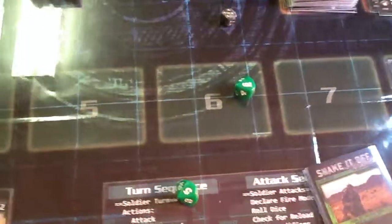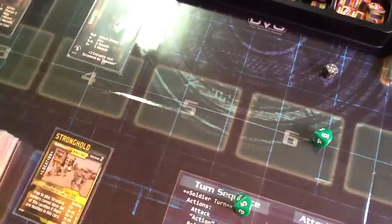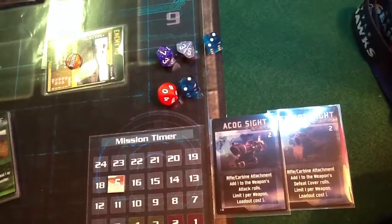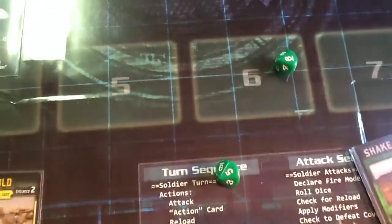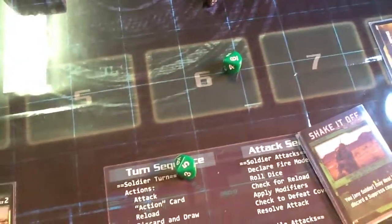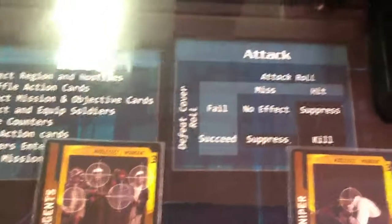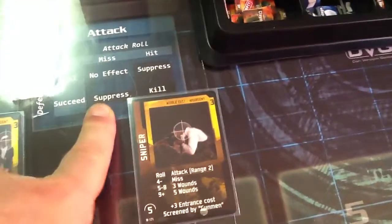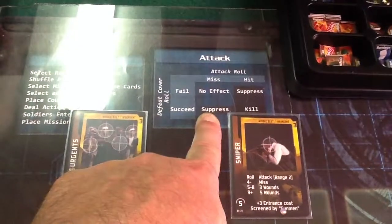We rolled and got past the cover. Let's see what he has — he has the two sights that you can put on: add one to the weapon's defeat cover roll, and add one to the weapon's attack roll. So we needed sevens, and we did not get that. But we did defeat the cover. So according to this — defeat cover roll succeed — suppress. So we get a suppress. Succeed and miss. So we were able to suppress them. They cannot fire next turn — they would have to use an action to do that.